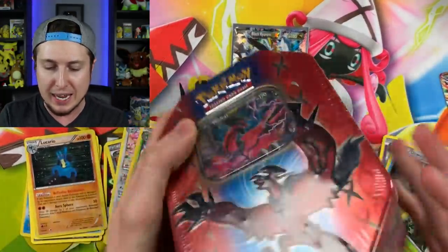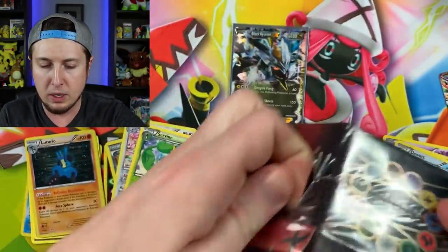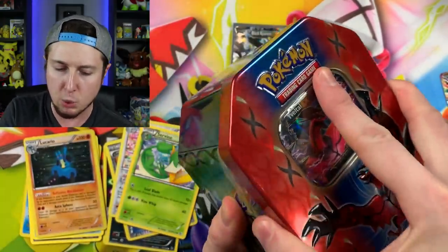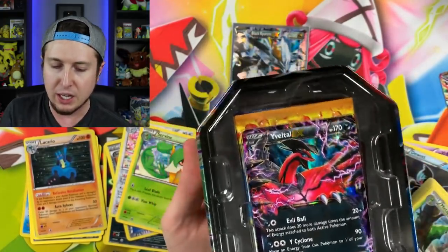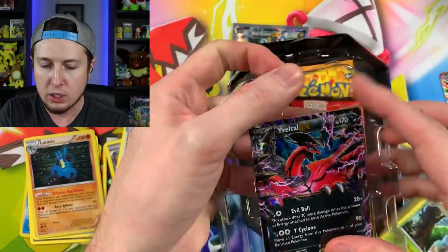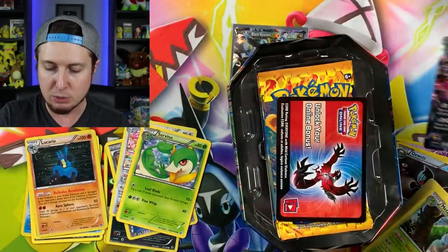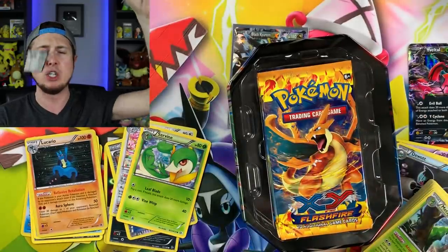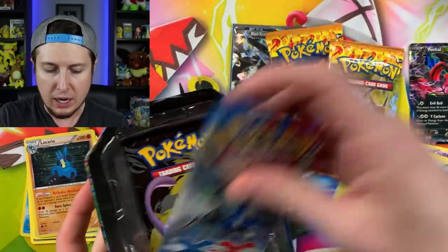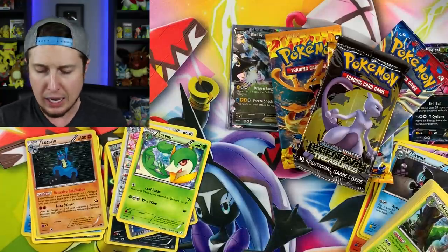Let's go ahead and move on to the next tin right here — we have Yveltal. Let me get the scissors. There we go. I am stronger than Yveltal! Is this one going to have Plasma Blast or not? That's okay if it doesn't — we got two Flashfires and we got that Legendary Treasures, which does not bother me at all. So let's take a look at the promo: Yveltal EX. Very cool — look at that front and back. There's the code card for that promo for the Pokemon TCG Online. Flashfire. Flashfire. XY. Legendary Treasures. So no Plasma Blast in this one. No big deal though — I'm still super happy about this. If you try to find these packs in stores right now, it's probably not going to happen because they're a little out of rotation.